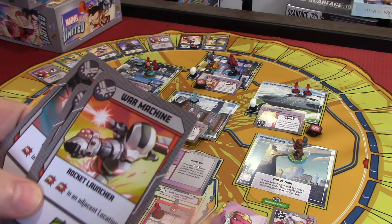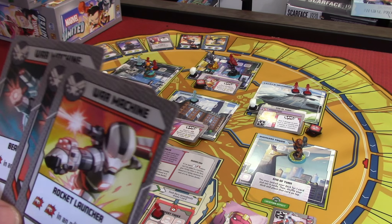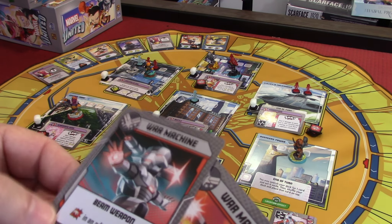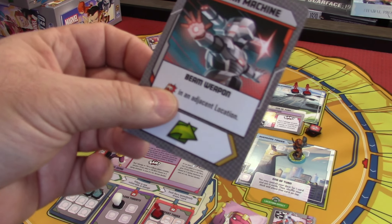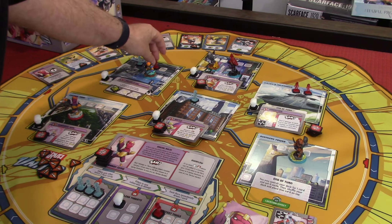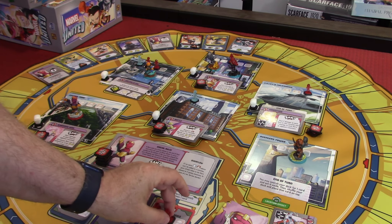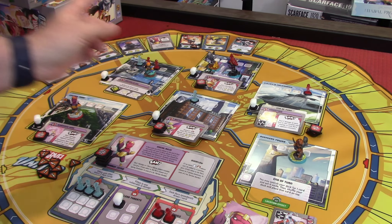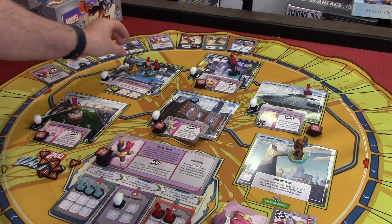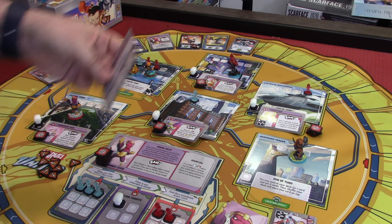War Machine has two wilds plus whatever's in the timeline. If we do a move, we could actually clear that card with the two wilds. I think we're going to play the Beam Weapon card — it says Beam Weapon in an adjacent space. He'll take out a thug here. So another thug goes on our quest board. Now he's got the ability to move one and use two heroics. He'll move here and then clear this threat out with two more heroics.